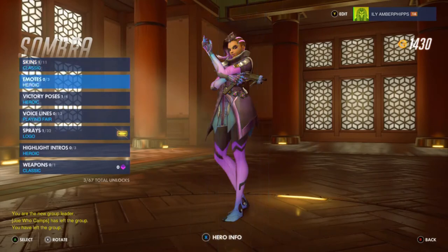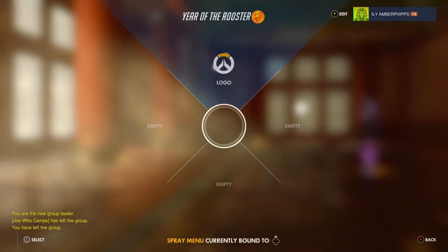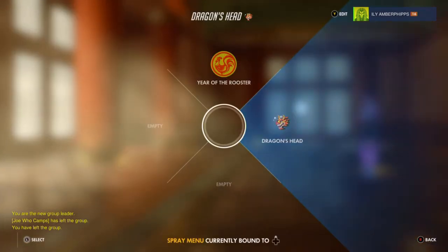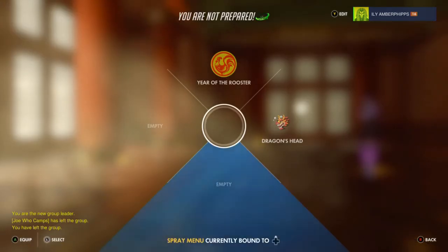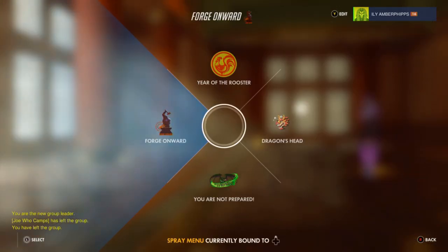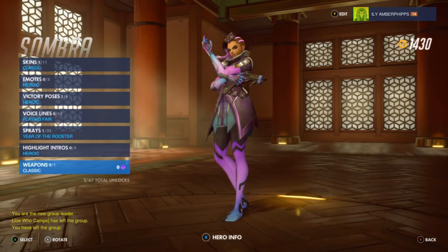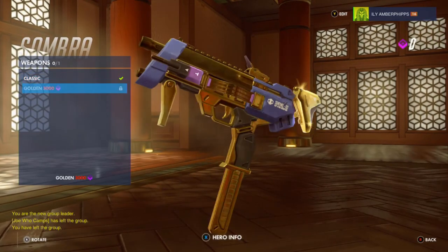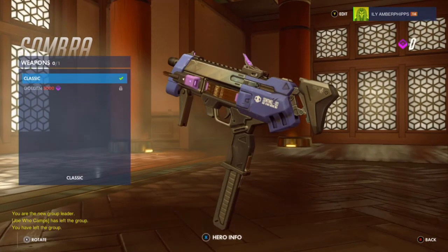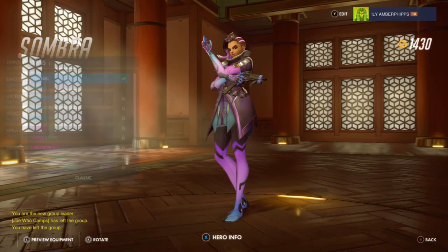I did get a spray for Sombra, or I have new sprays for her. Let me set my sprays up — I'll still use the Lunar New Year stuff. Not too big of a deal, I don't use the sprays too much. For weapons I do kind of want to get the golden weapon, but that's expensive at 3000 — and you actually need special currency for that. It's been so long I don't even know what kind of currency that is. Alright, let me pick my skin.